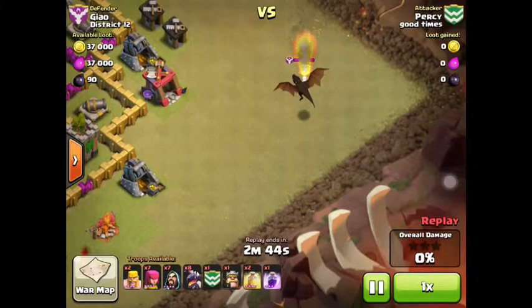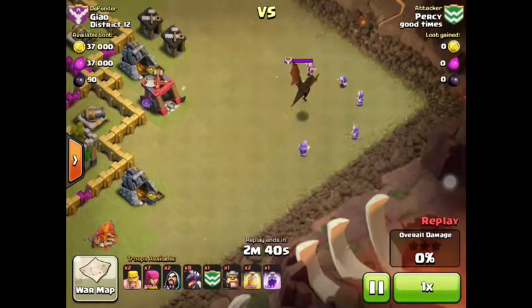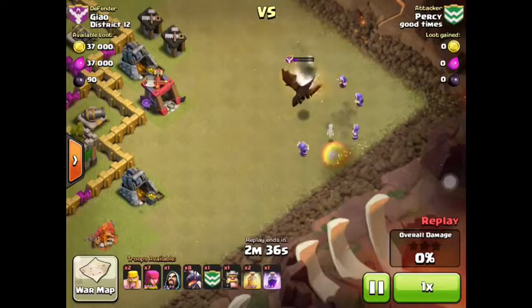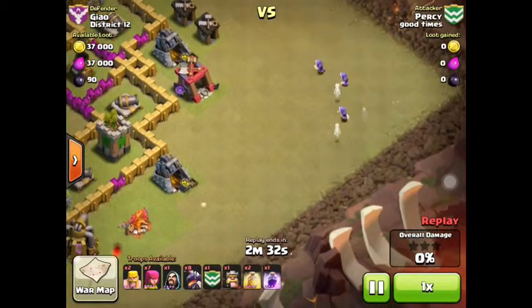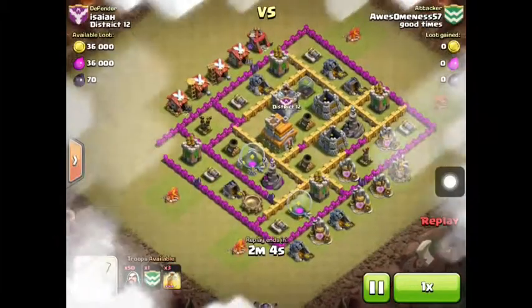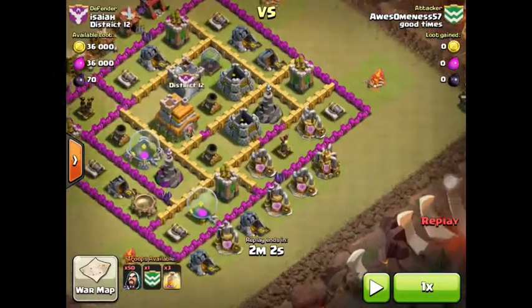You will lose some troops trying to get rid of the clan castle troops, but you only want the clan castle troops fighting your troops — not the defenses. She sacrificed the second barbarian, then drops a bunch of wizards around the dragon. The dragon takes out the first wizard, the second, the third — and then the dragon's gone. She used a minimal amount of troops and drew the dragon completely away.